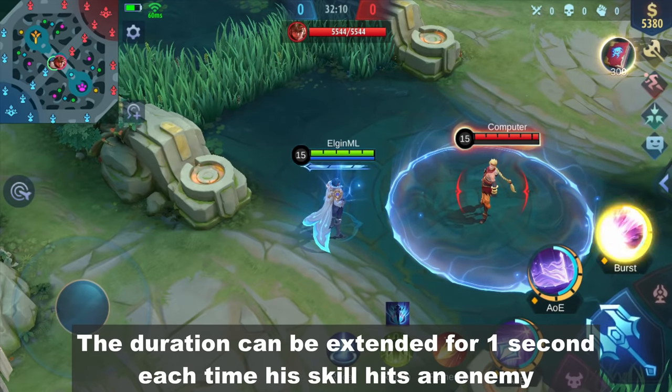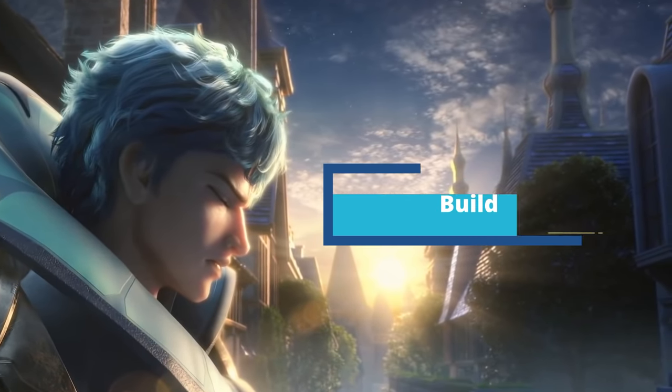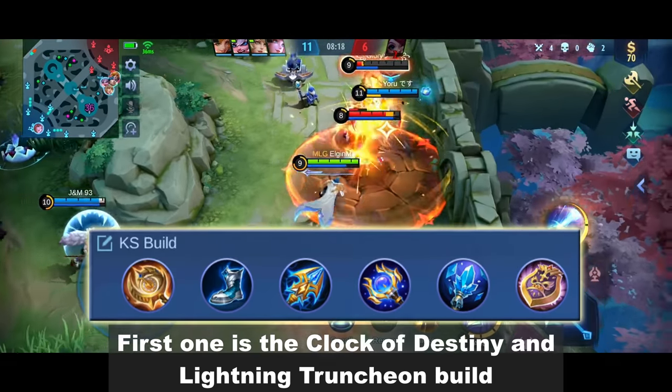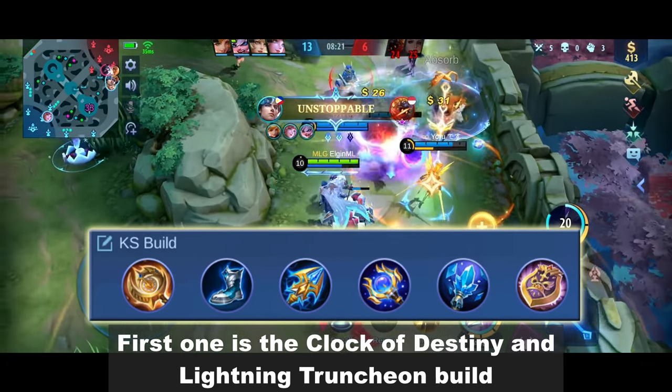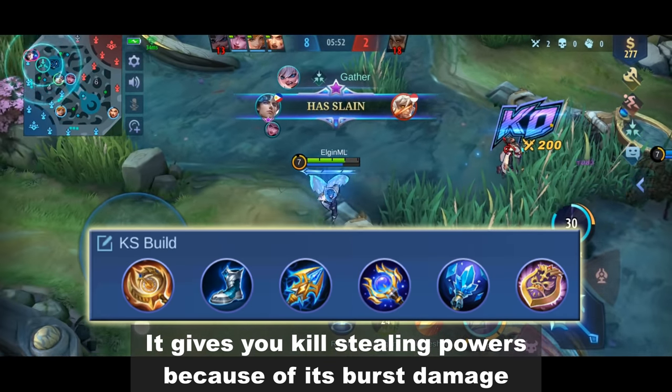The duration can be extended for 1 second each time his skill hits an enemy. There are two builds you can use with Savior. The first one is the Clock of Destiny and Lightning Truncheon build. It gives you kill-stealing power because of its burst damage.